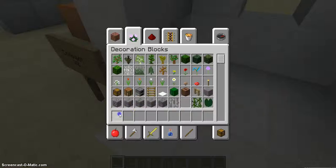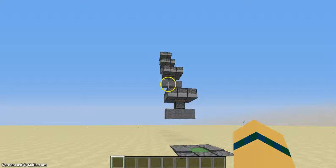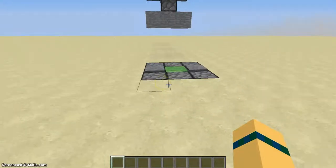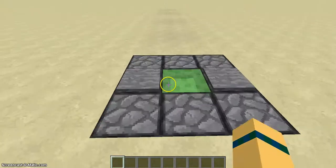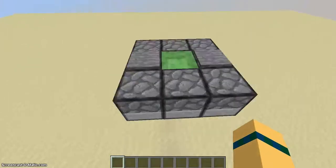The last one, which was made by Etho, is a piston staircase thing. I'm going to show you what happens once we get up to the top.